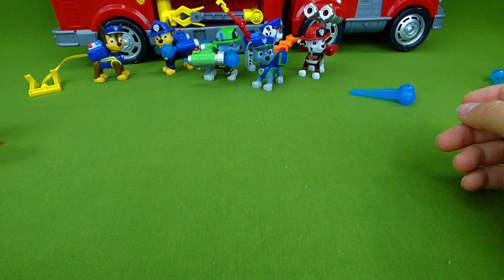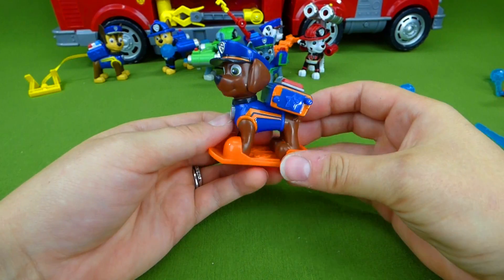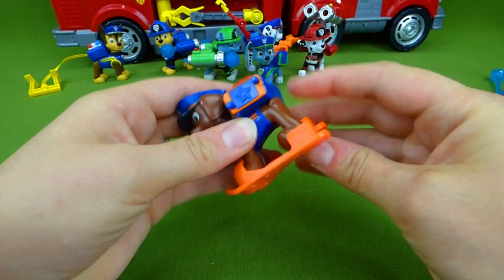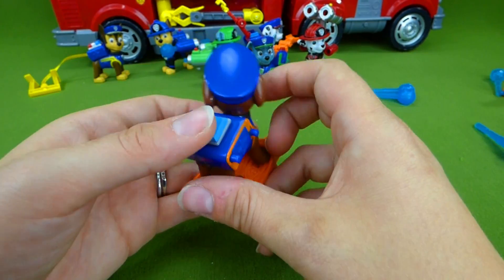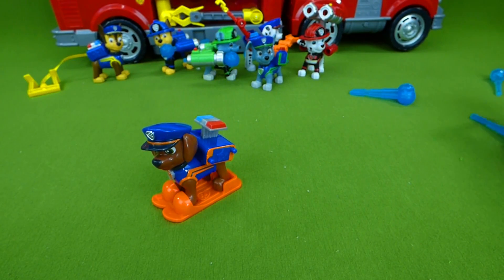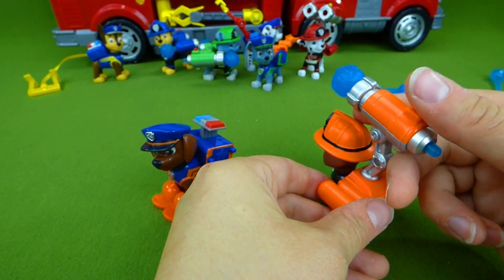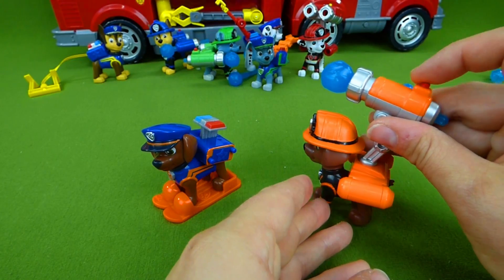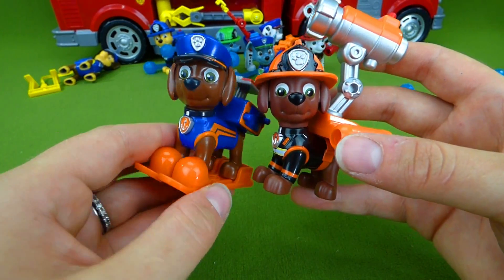Let's do Zuma next. Zuma, you're so fast on the water! He helps with the ultimate rescue on the water, and he actually comes out of his little skis — oh, that's cool! And then he's got his siren: woo-woo, make way, the police pups are coming! One, two, three — oh no! We knocked Chase down with our water! So here are our two Zuma pups.